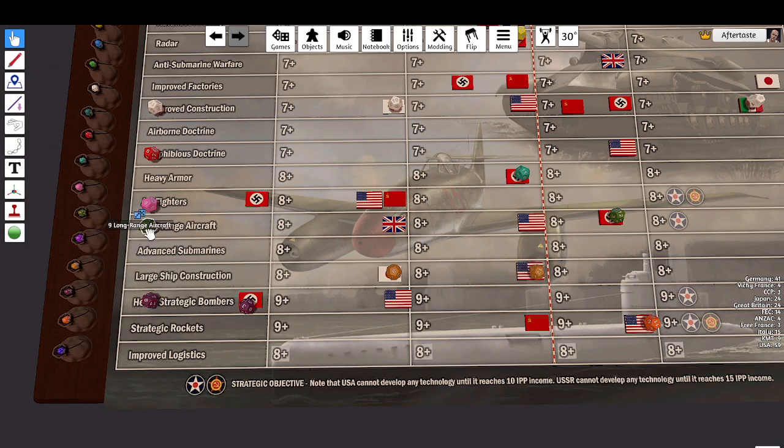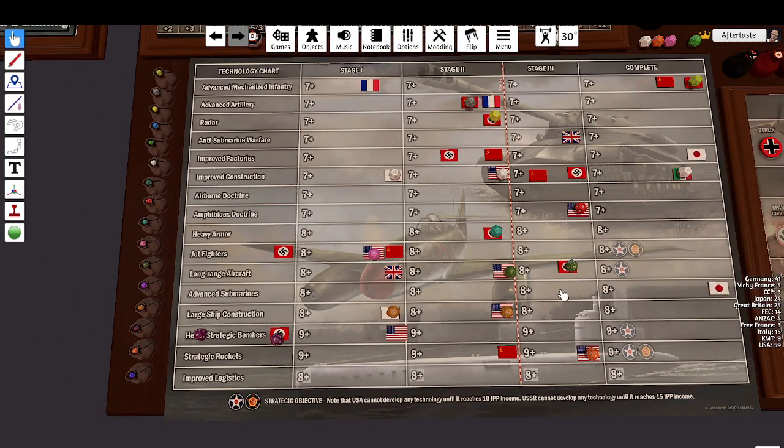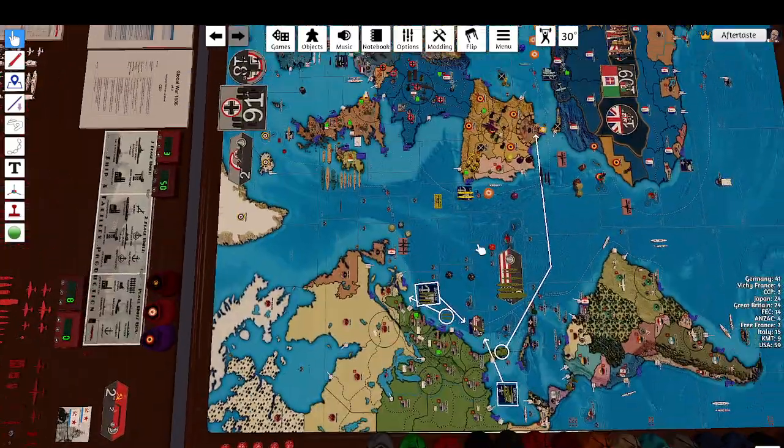That's an excellent tech roll — I don't know what the odds are on that, but there you go. I'm going to keep all of the dice. Some of these have succeeded twice in a row — strategic rockets has succeeded twice in a row, so that's a lucky die.